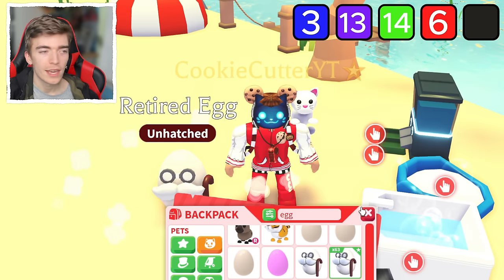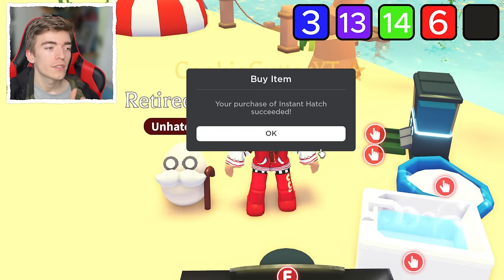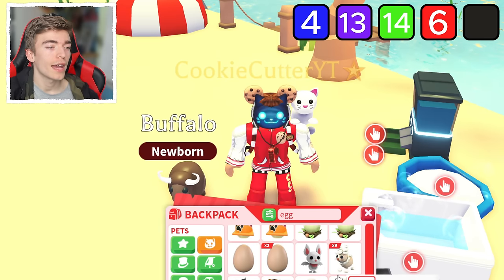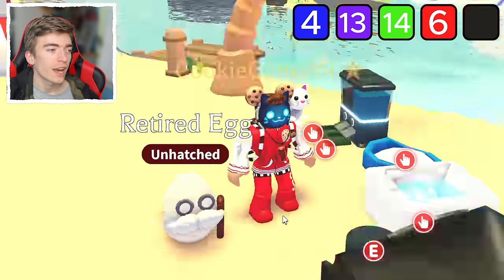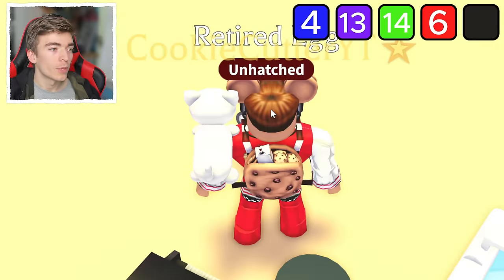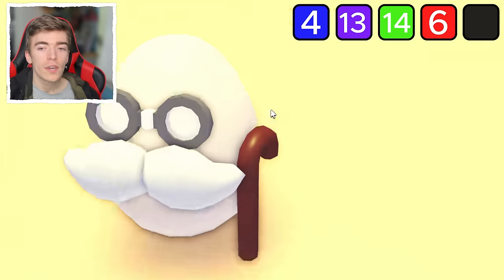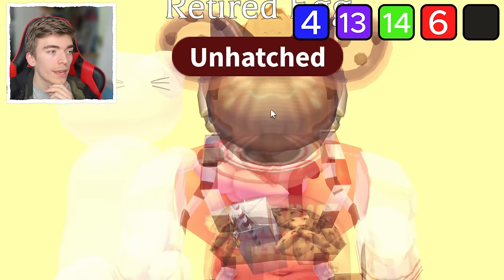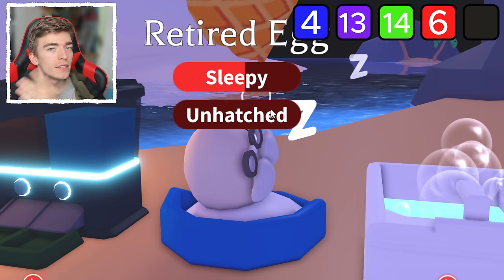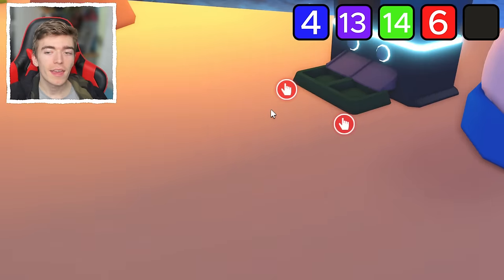This is going to be the last instant hatch, and then we're going to test out if manually hatching it actually works. I'm going to manually hatch the next set of 10 retired eggs to find out if that gives me the luck. Going and using my Robux is clearly not working — we've opened so much and wasted so much Robux to only receive terrible stuff. We just need to pray and wait for a couple of tasks to appear.